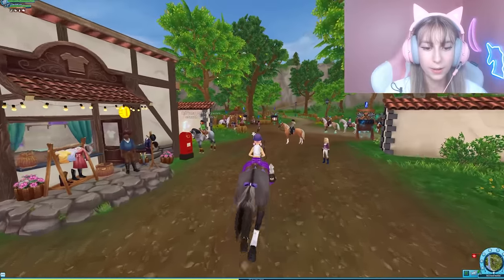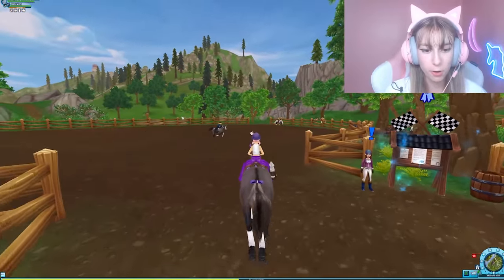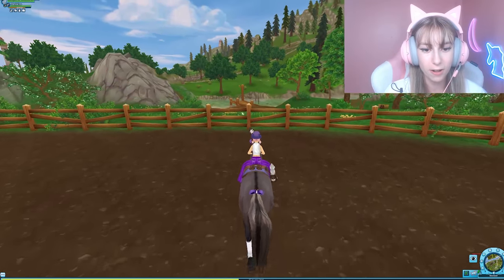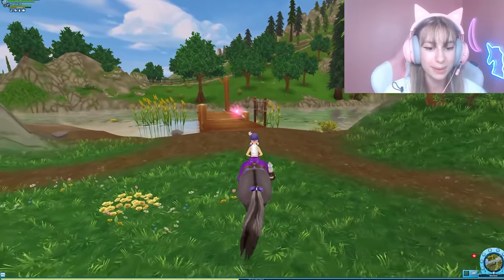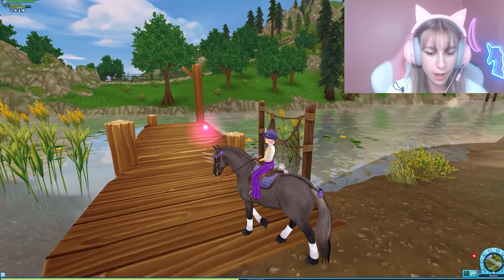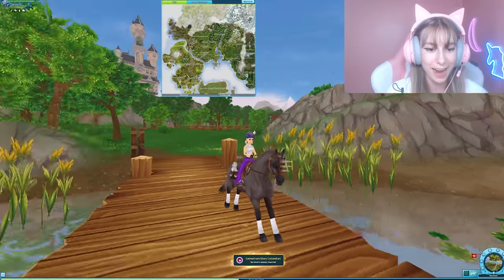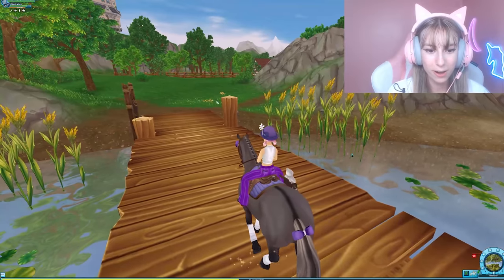The first one in Moorland: go past the riding paddock and right here it should be located on this little porch area. Here is the first Katherine's memory in Moorland at x171, y250, right here along this bench area.